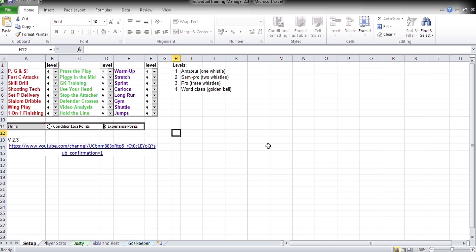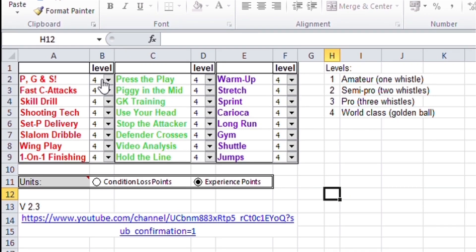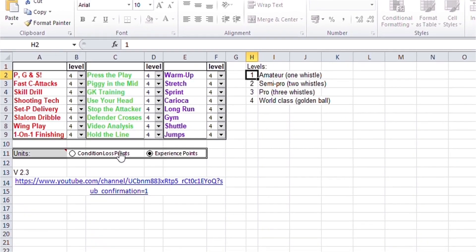The first sheet is the setup sheet. Here you have all your training levels — all the drills are shown here, and based on what training level you are, you can enter it here. If you are level 1, 2, 3, or 4, you put that accordingly. Level 4 is a world-class drill, level 3 is pro, level 2 is semi-pro, and level 1 is amateur. You also have two more columns: condition loss points and experience points. The experience points section is completed and you can work with that.